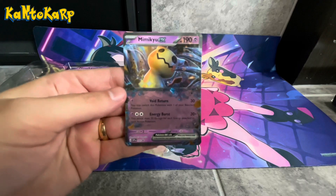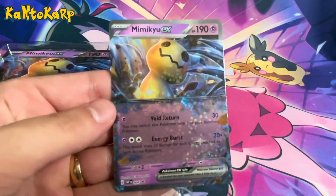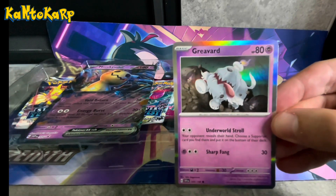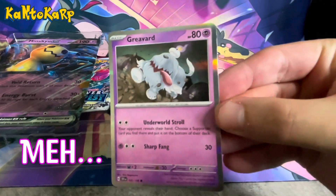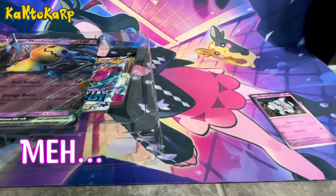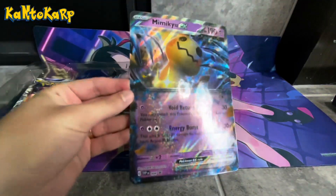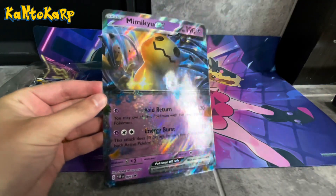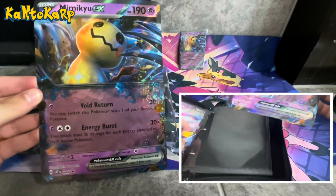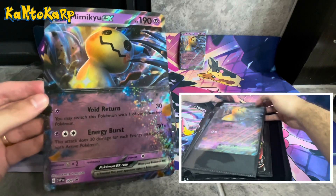Alright, so here's the Mimikyu EX — really good looking card, I actually like this one quite a bit. And then we also got this Revard. Nothing special, but it came with it. Next we got the Jumbo Mimikyu EX — really, really good looking card. I'm going to put this in my Jumbo card binder, you can see it here on the right side of the screen, and then we'll open up some packs next.